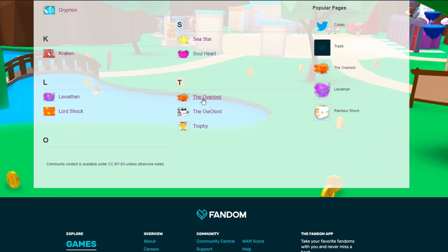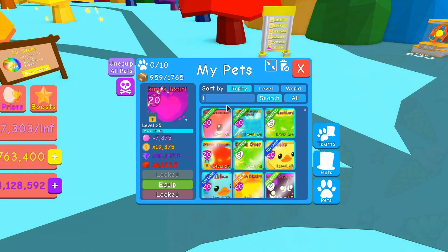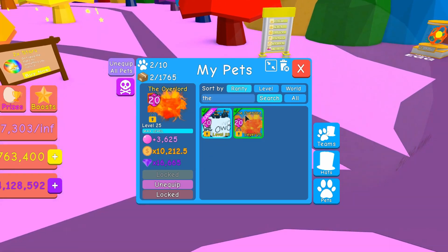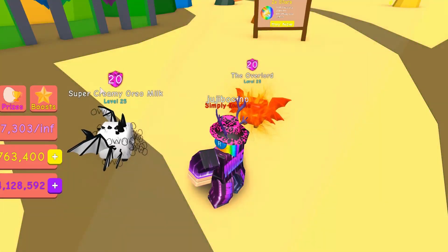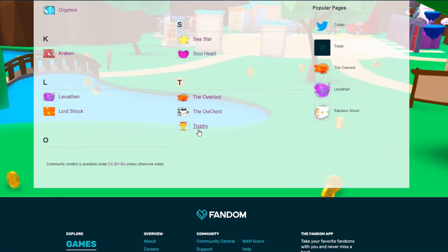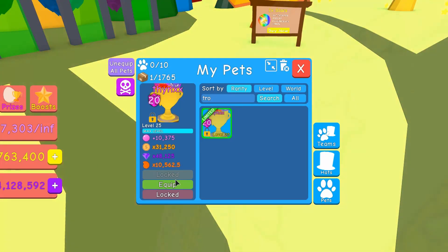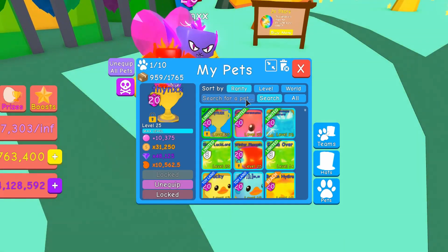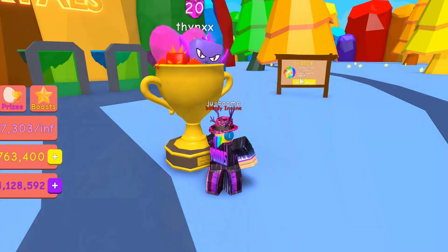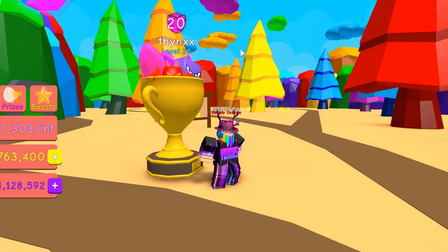Then it's The Overlord and The Owalord. They're two very similar pets, so I'll just put them together, where their names are similar. So there you go, the two smallest secret pets in the game — The Overlord and The Owalord. And last but not least, Trophy — the most painful one to trade for. I had to overpay like 150% for this one. 10 out of 10, we got it.